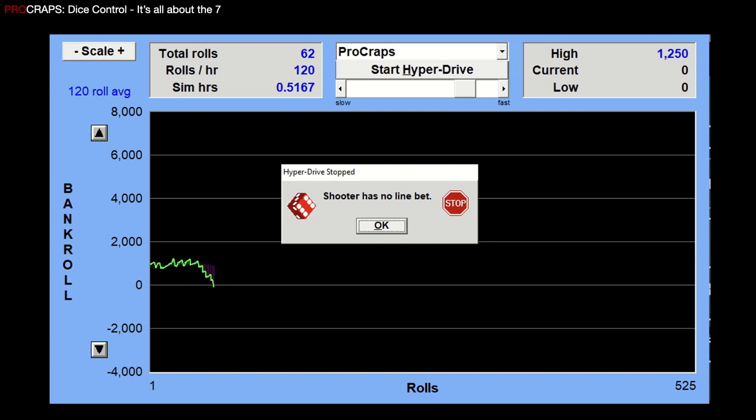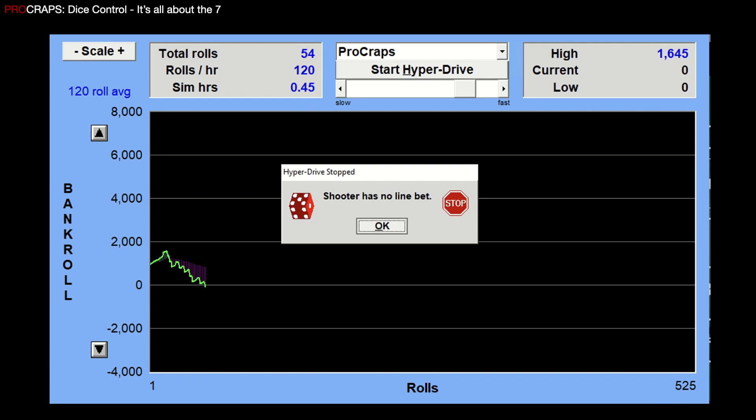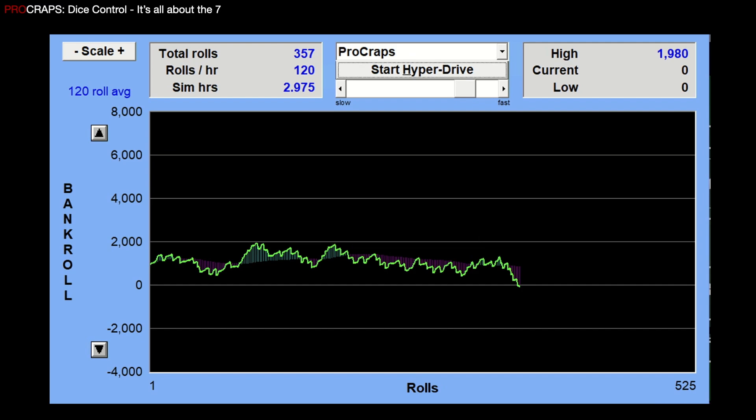Here's the first test run with standard probability aggressive right-side strategy. We ended up with 62 rolls to zero. We did show a profit at one point of $250, which isn't bad, but it's a pretty aggressive play — if it goes south, it goes south really quick because of that spread. On the second run, we zeroed out after 54 rolls but showed a better profit — we got up to $645. On the third run, we got about 350 rolls — a really good run. We almost doubled our bankroll and got to a high of $1,980.